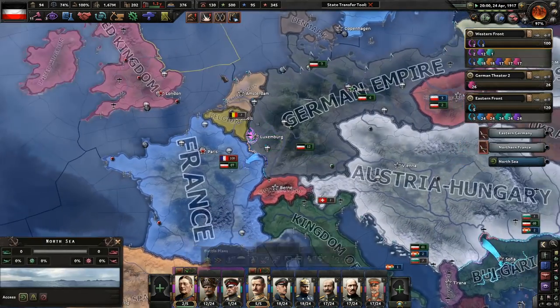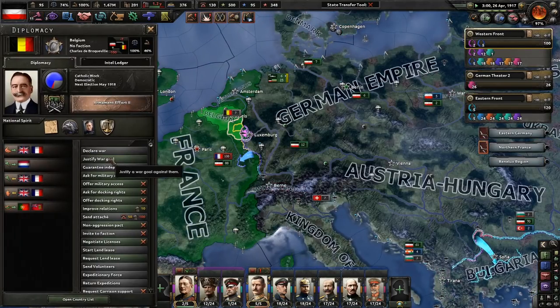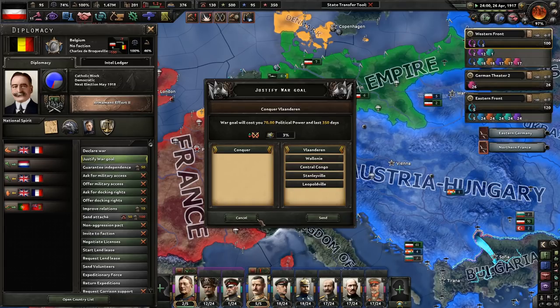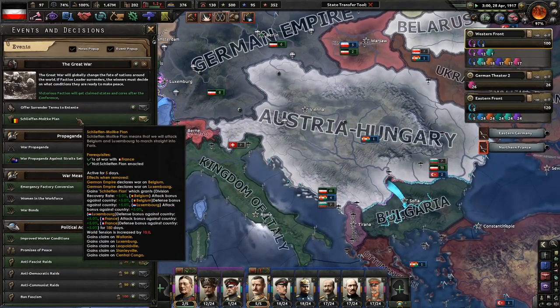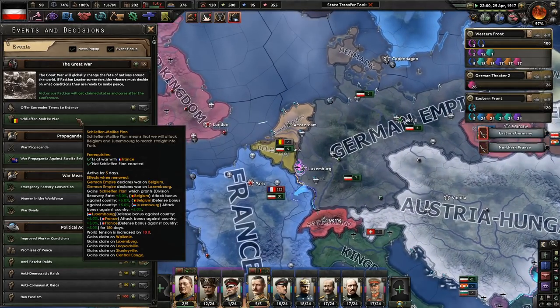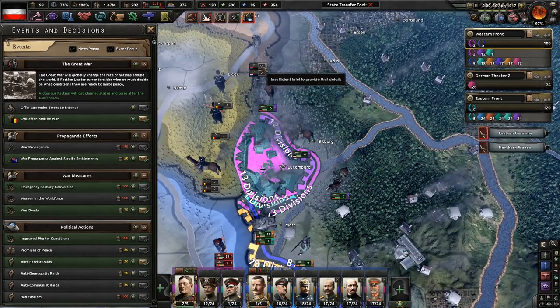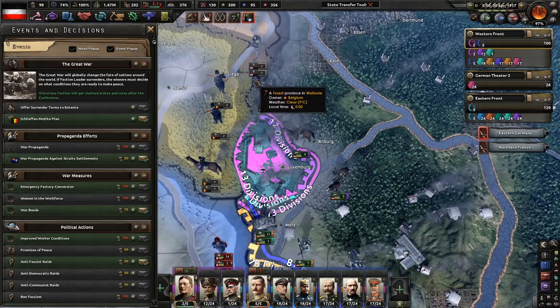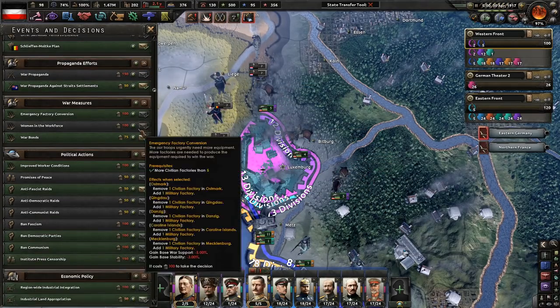Luxembourg, you're going to be under us, and then we'll go to war with Belgium after that. We can just Schlieffen in five days. I want to give it time, build up planning, and be able to thrust into there.